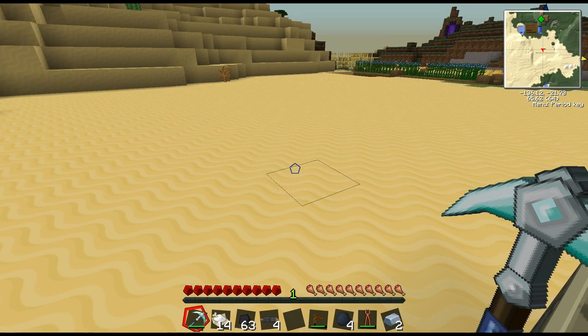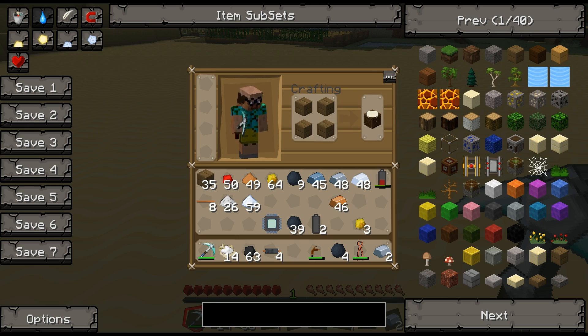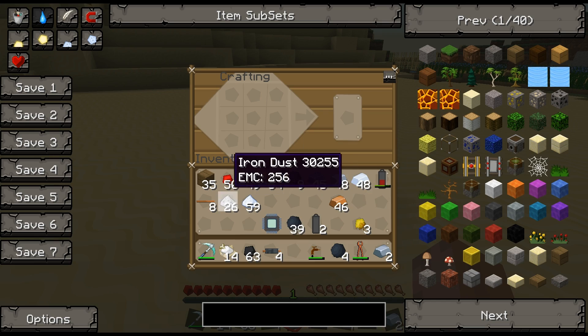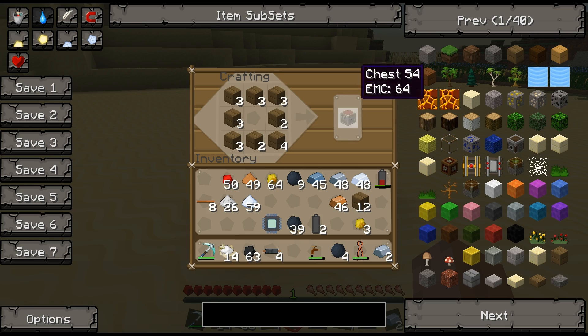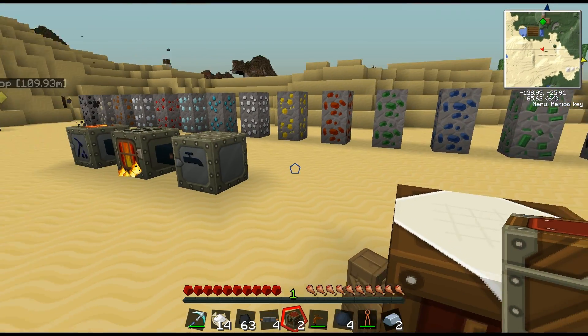If we build a chest — let's just make another crafting table to save a trip — and we build two chests, and we put those chests...